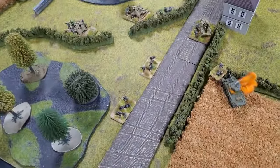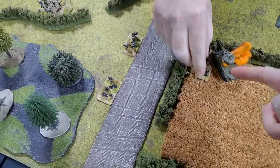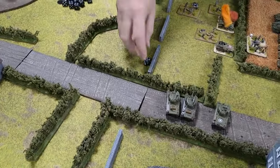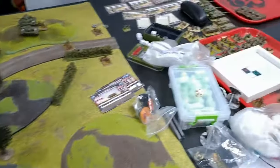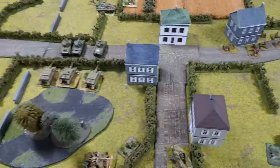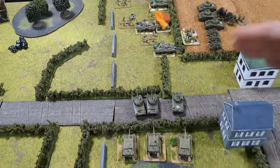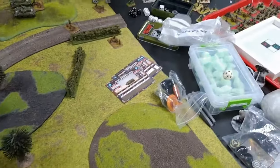SS Turn 5: 12cm mortars need to rally — they don't. Scout car does a last stand — passes. Four dice for reserves — both Panthers and Jagdpanzers come in! German movement: Rudolf Roy in the middle, Panthers come on, scout car moves away to make room. MG fires: six shots hitting on fours — two hits. I try to swap to bulletproof cover guys in the bocage — both save.